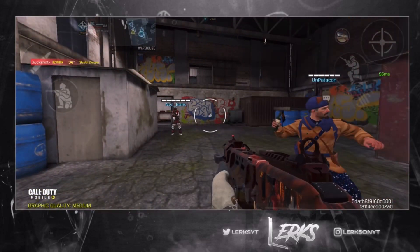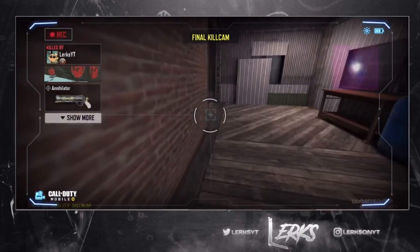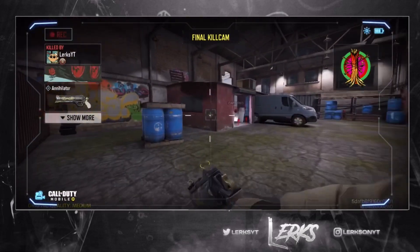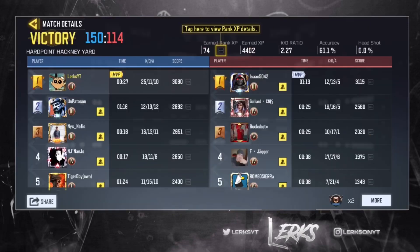We ended the game with 24-25 kills. Sometimes we're a first-half player and can't do anything in the second half, or we're terrible in the first half and drop in the second. We ended the match with 25 kills, 11 deaths, a solid 61.1% accuracy, and an average 2.27 kill/death ratio.